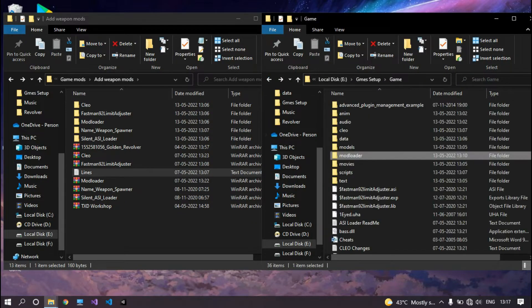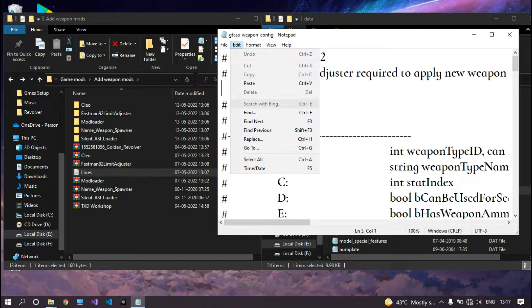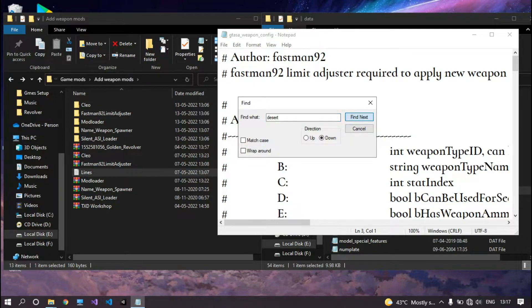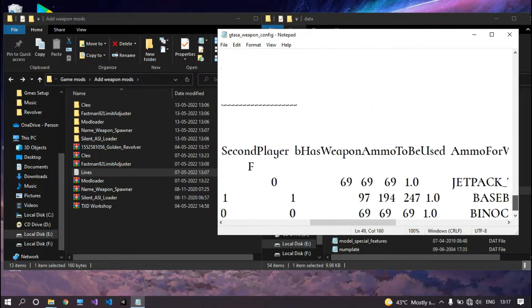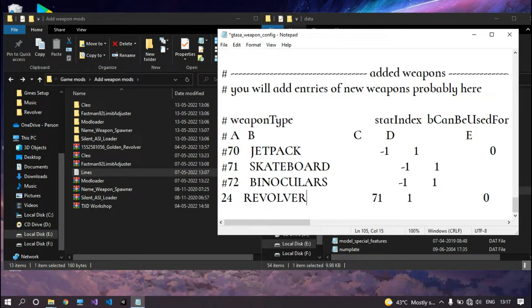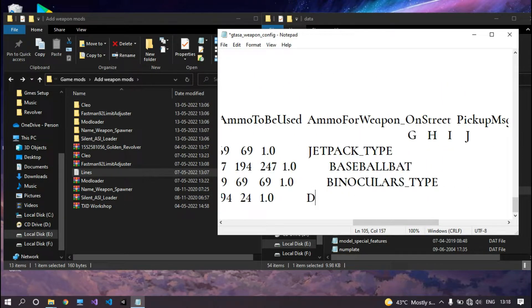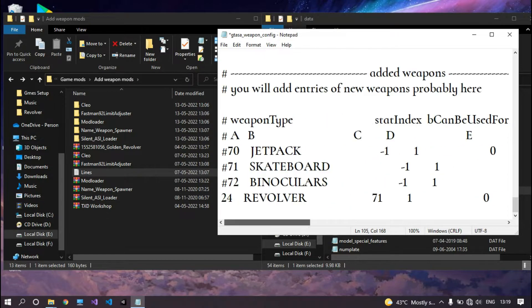Now open the GTA weapon config file from your data folder and search for the line of the same weapon. Copy that line, paste it at the end, change the gun name, and at the end of the line type the name of the gun whose lines you copied — because your weapon will use the sound and stats of that gun. In my case it is Desert Eagle, so I am going to write 'desert_eagle' there.